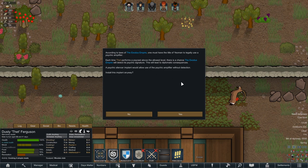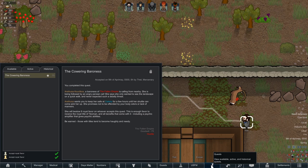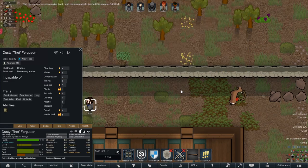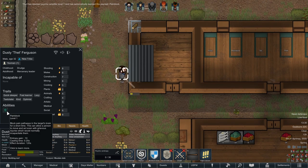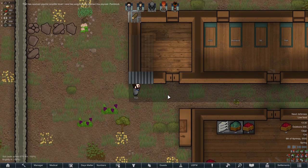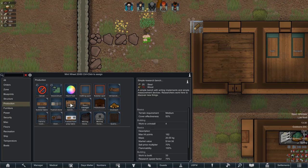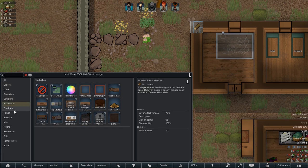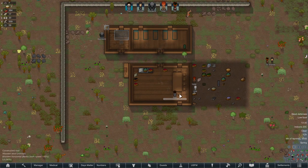That doesn't sound like technology — it sounds like magic. We've learned pain block: allow a person to move and even act with grievous injuries which would normally incapacitate them. It would definitely have its uses. Give me your finest wooden stool right here. Then we can start researching, and that's when life is going to start popping.